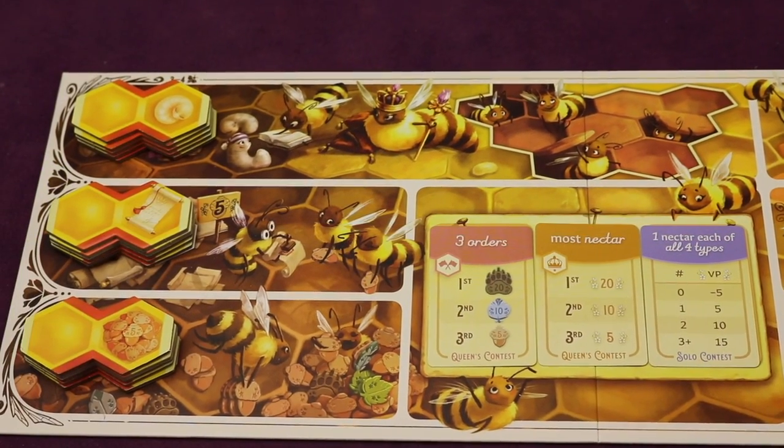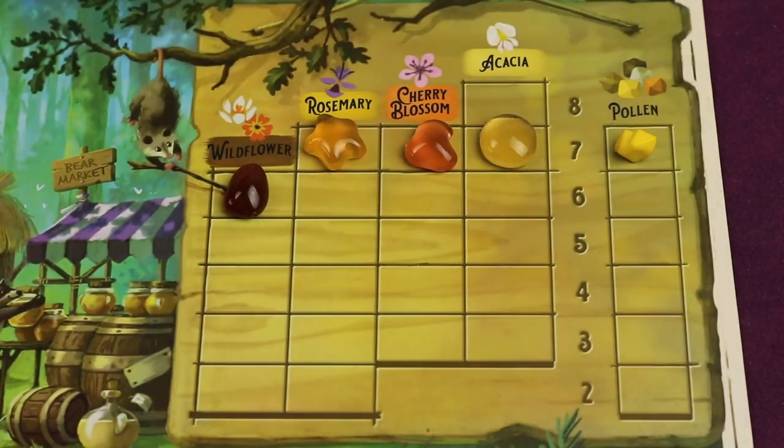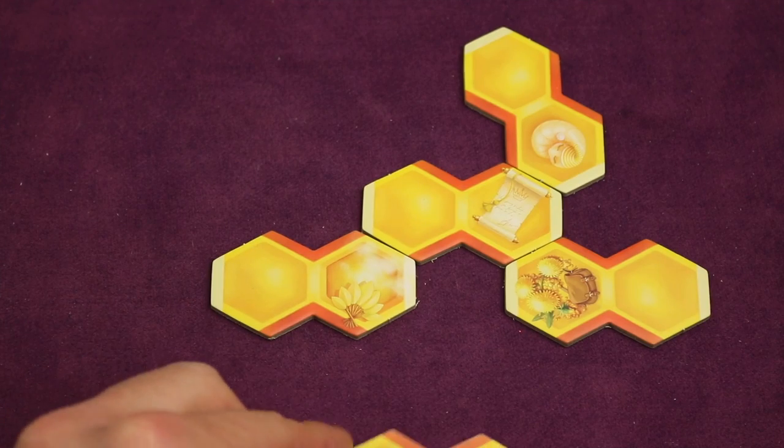Honey Buzz is a bee-utiful blend of familiar mechanisms like worker placement, market pricing, and tile placement.